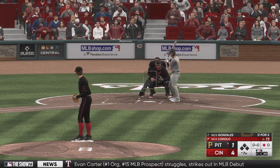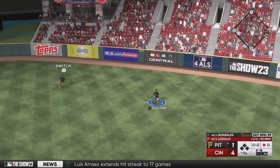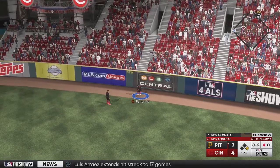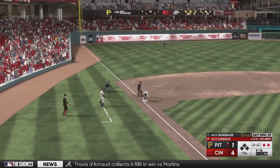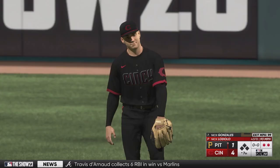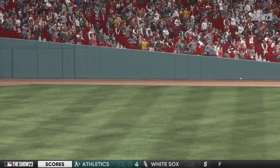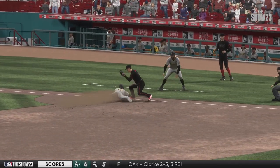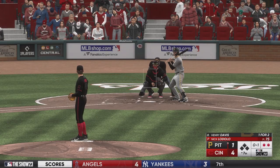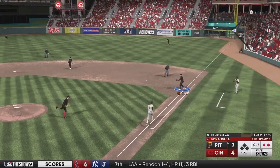Top of the seventh: Nick Gonzalez sends one in the gap, Fairchild can't get there — it's down for extra bases. Fairchild eventually gets to the ball and Gonzalez tries for a triple, but he's thrown out — what a relay for the Cincinnati Reds defense. Everything about this Reds team has been good: the offense, the defense. Henry Davis hits a comebacker to Lodolo, who throws to Krohn — Lodolo through seven innings, allowing only one earned run.